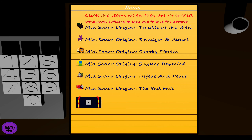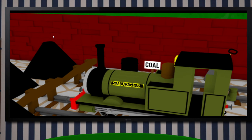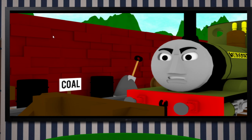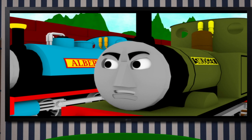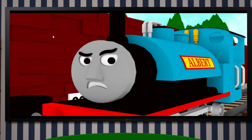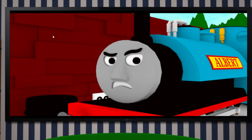MidSodor Origins: Smudger and Albert. This place is doing my boiler in — everyone is just going around judging on who they like. Hello there, Smudger. What do you want, Albert? Well, I was just passing and saw you looking a bit uptight. What's the matter? This bloody Duke — he's just going around complaining about an engine apparently trying to look like the best on the railway. Stealing trucks and taking them to random places to make it look like they delivered the goods when the wrong stuff has been delivered to the wrong places, causing confusion and delay. And then he accused me at one point, so I was like — I ain't interested about being the best, I just want to enjoy working. Oh really?